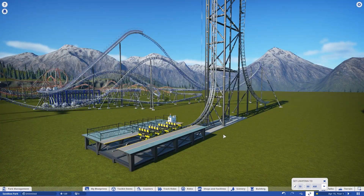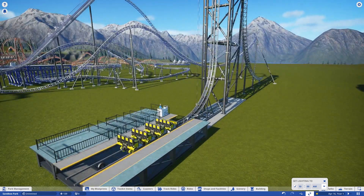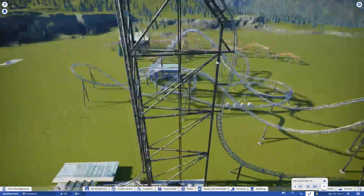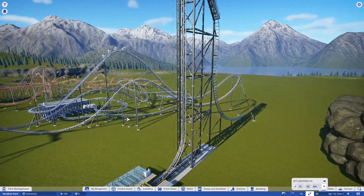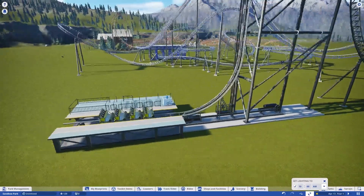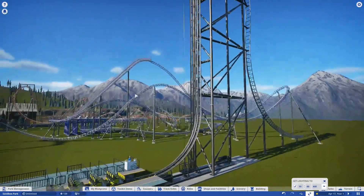The next coaster is the Typhoon Infinite, which I think we all know what this is — it's a Gerstlauer Infinity coaster that a lot of people have been hyped to see in the game. This covers things like Smiler from Alton Towers. It has gorgeous big vertical lift hills with greater than 90-degree drops, chain lifts, and launches. It's a really versatile coaster and it's going to be a lot of fun to work with even for people who aren't coaster enthusiasts.